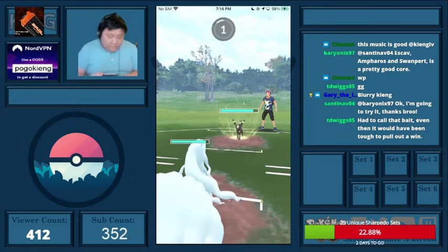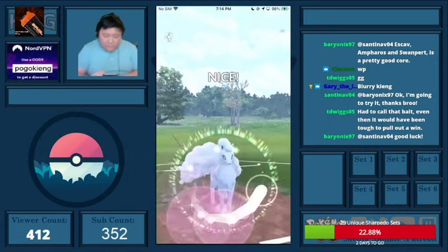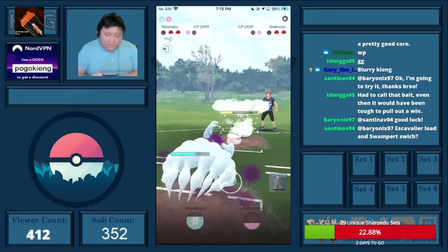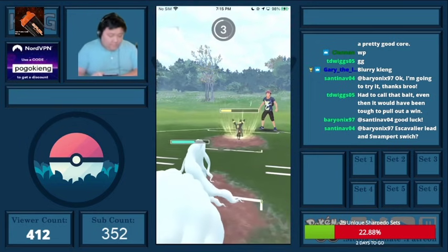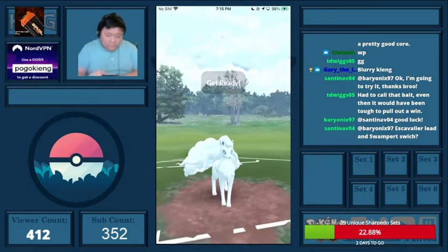Obviously the Powder Snow variant has a much worse matchup than the Charm variant, but that's okay. I'm still able to get the Dazzling Gleam, which does quite a bit of damage, and they decide not to shield it — that's really good for me. They're not quite in Weather Ball range. They Last Resort me, then I throw the Weather Ball.